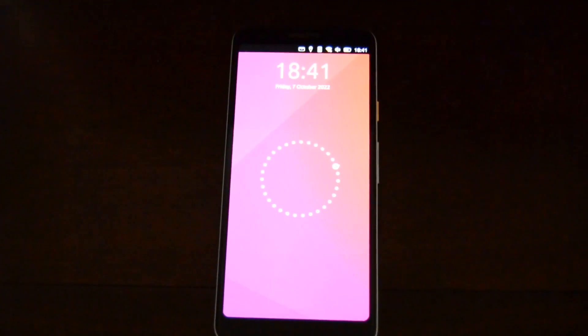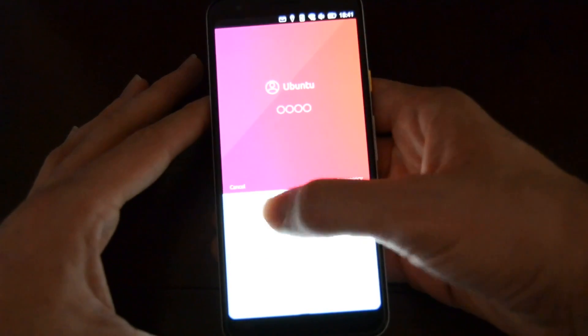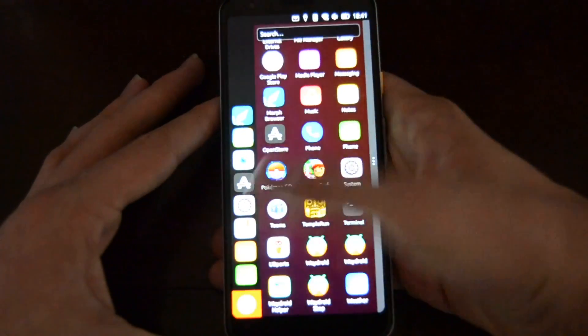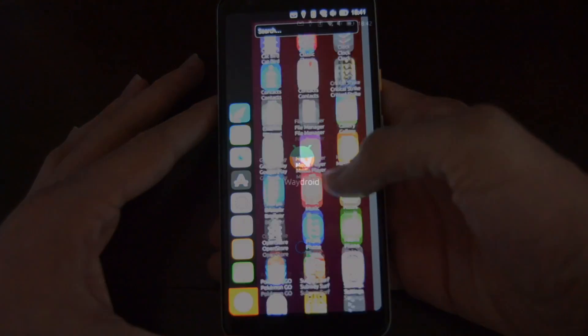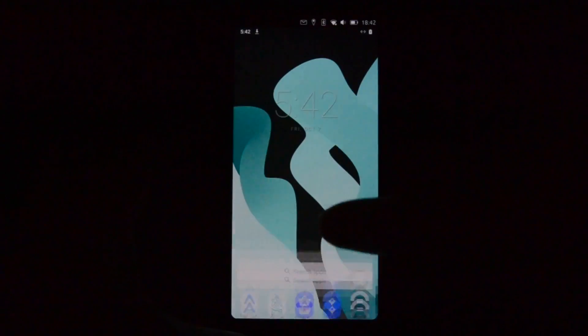Recently, I picked up a Pixel 3a for running Ubuntu Touch. The biggest upgrade that this device has over my previous Ubuntu Touch device is that it can run Waydroid. Essentially, Waydroid is a program that lets you run Android in a container on Linux. In this case, I'm using Ubuntu Touch.